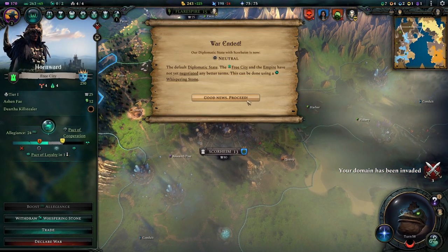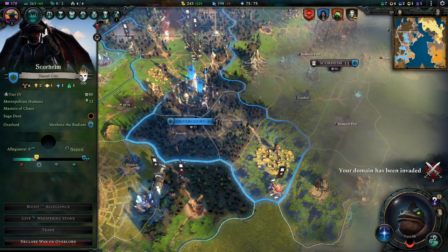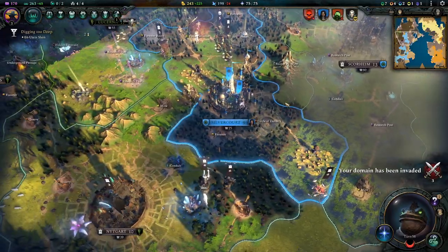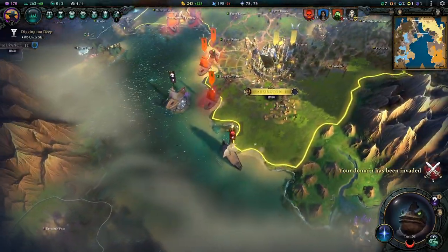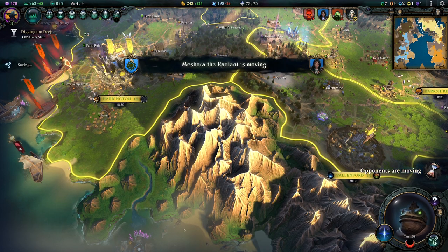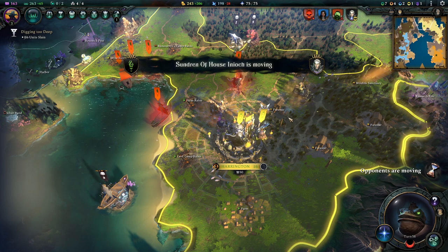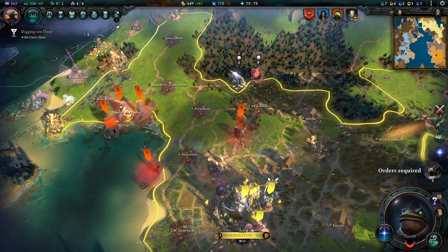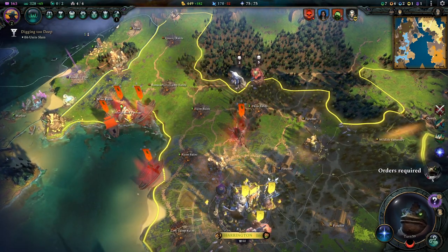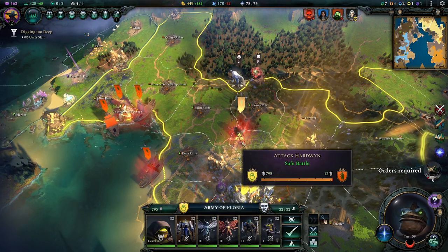A war has ended, so Skorheim doesn't hate us anymore, which is nice, as we ended the war with blue. Our domain has been invaded, we are very aware, and we shall continue. They're still on our shores; there are some pockets here which we will be quite capable of attacking. I don't like them pooling around that underground passage — that's suboptimal.